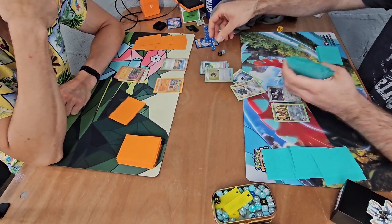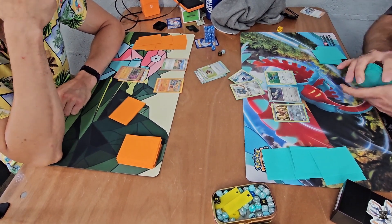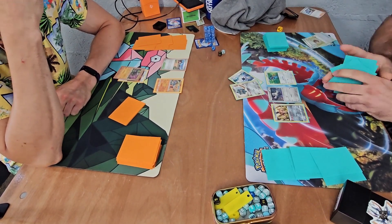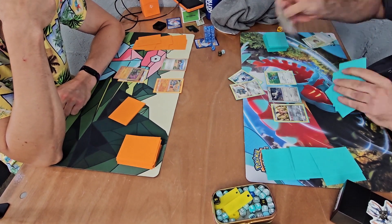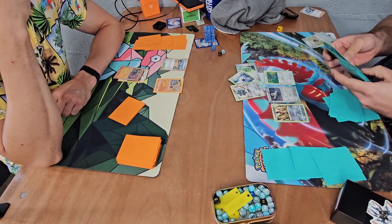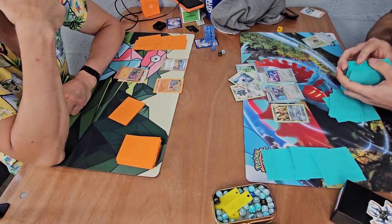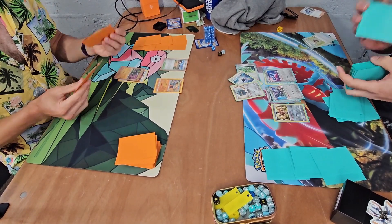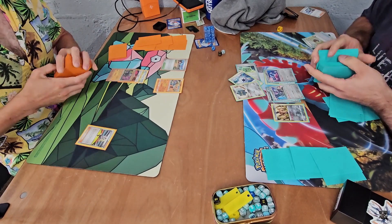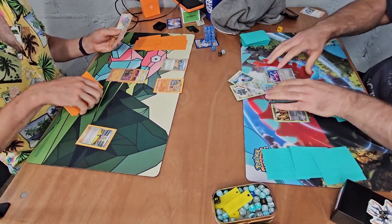Trevor's going to get the TM evolution, luxury ball, level ball - straight into playing level ball. Much better start here for Trevor. He gets the beldum and is going to be able to accelerate a lot of energy if he gets that metang into play. Also the bronzong is able to essentially dynamo but with metal energy. It's going to be TM evolution targeting revirum - well Vroom - and beldum there. The revirum and that metang, and that's over to me. Cape of toughness - plus 50 HP.